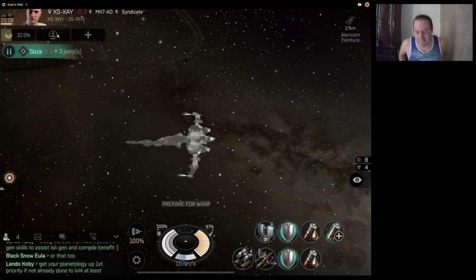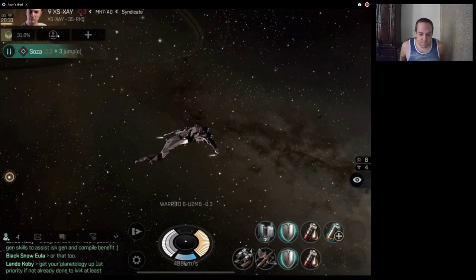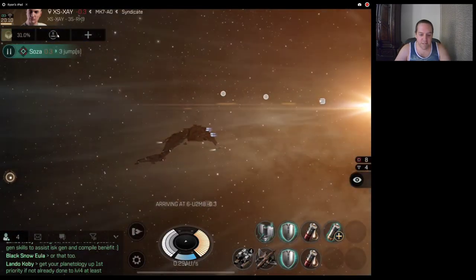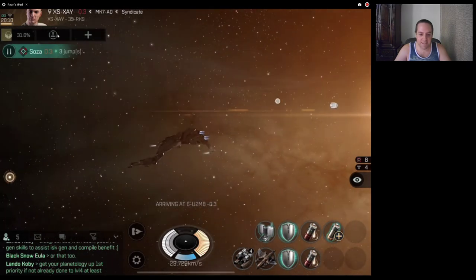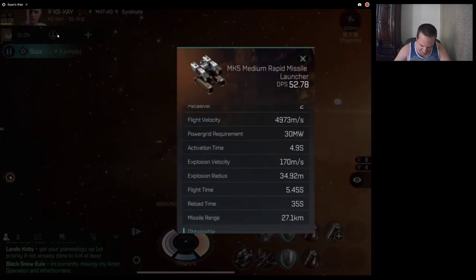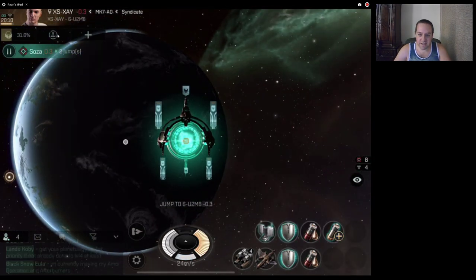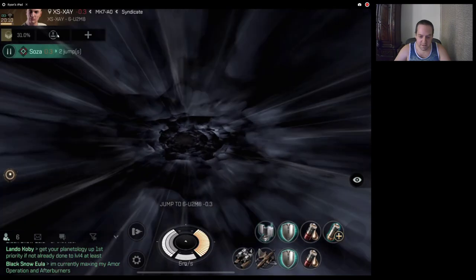So I can get into my Caracal Navy Issue. I'm still three jumps out. Basically how I do it is I warp in at 100 kilometers, scope out the scene, and try to pick off whatever's fastest coming at me, then just kite everything. My range has gone up — like yesterday I was sitting at 25 kilometers instead of 27. Because of maintenance, we got like 150,000 skill points, so I was able to do some skills with that.